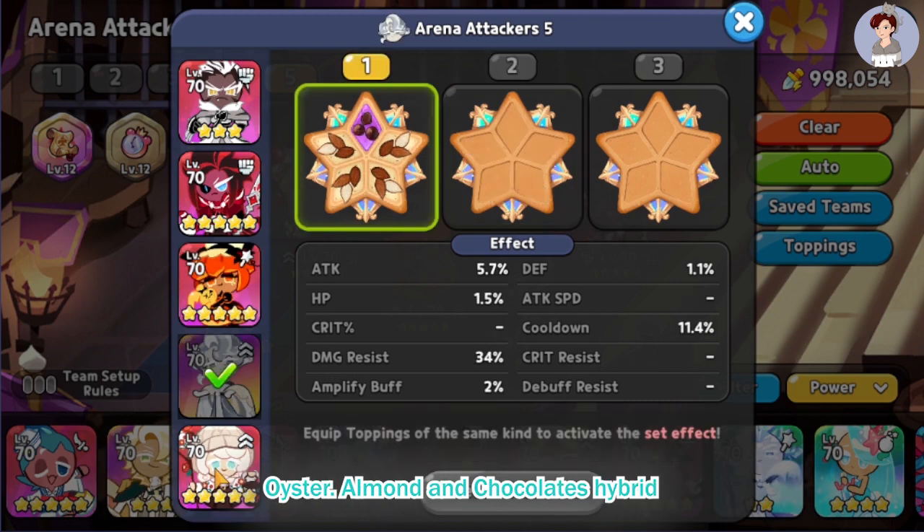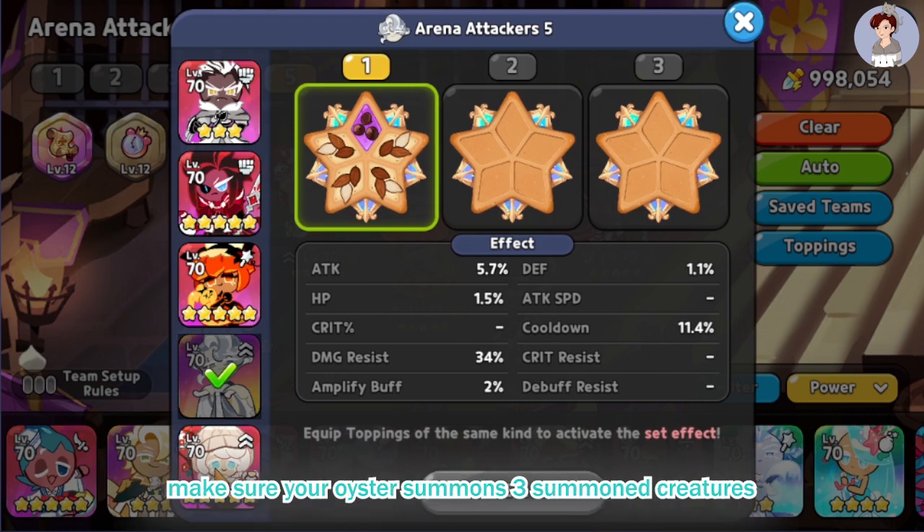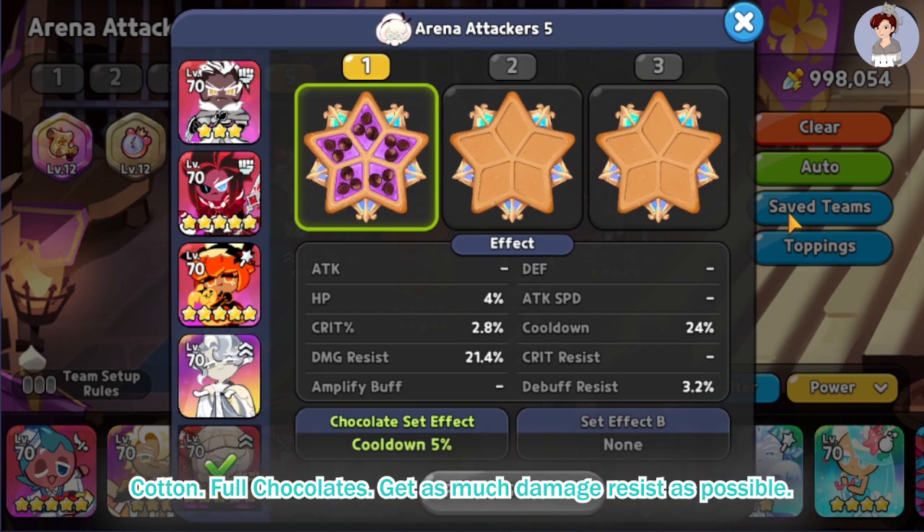Oyster: almond and chocolates hybrid. At least 11.3% cooldown needed, assuming you have a level 12 Squishy Jelly treasure. Make sure your Oyster summons 3 summon creatures. Get their damage resist as high as possible. Cotton: full chocolates. Get as much damage resist as possible.